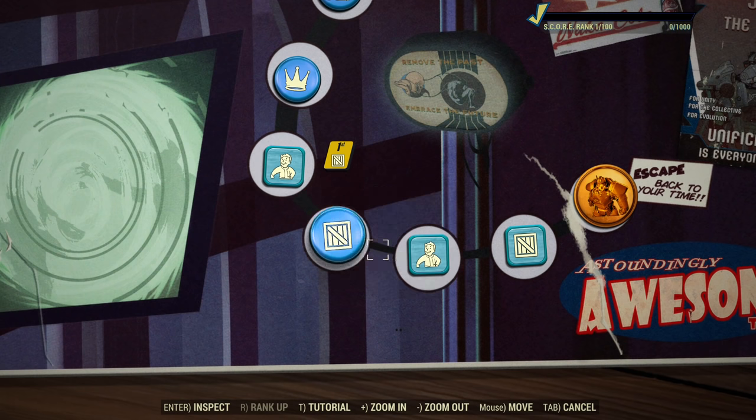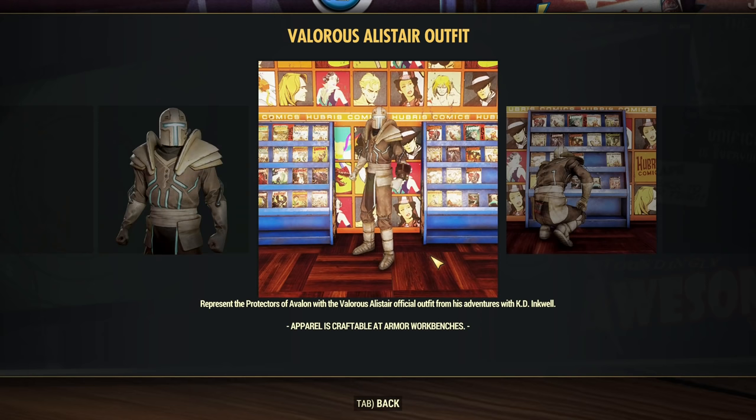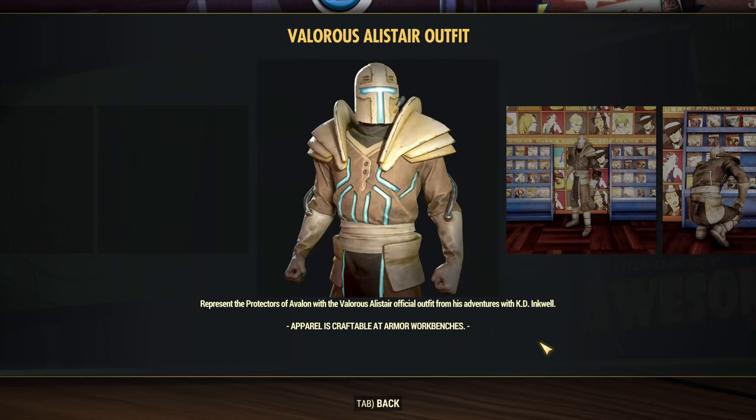Next we have five Legendary Cores. Alistar outfit — wow. That's the best outfit I've seen for a while added by Bethesda. It's so cool. Point for Bethesda here, that's really good. Feel free to disagree, I will not change my opinion. It's great. I like it, I will definitely use it.